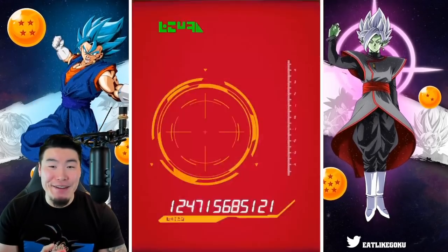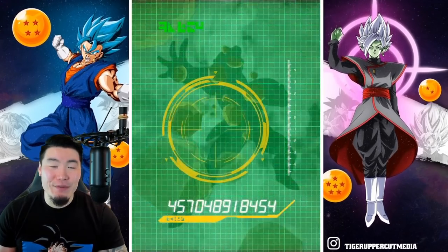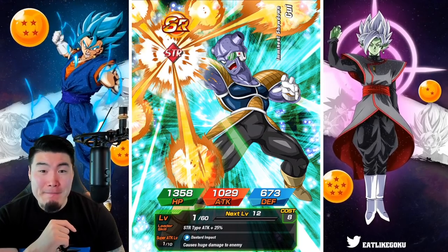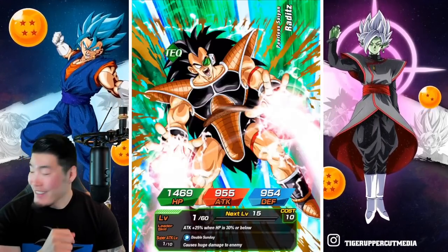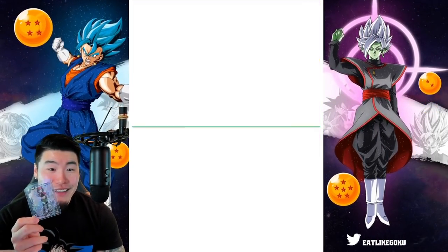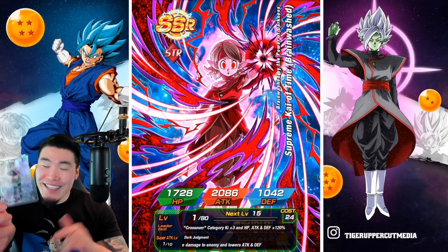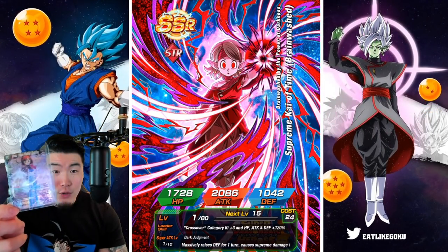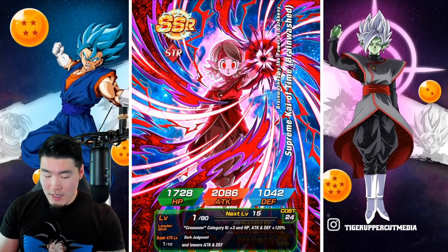Best animation in the game right now! Super Saiyan 3 Trunks — I'll take it. Wait, I really hope he's not rainbowed cause I have a feeling he might be. We'll see. Xeno Vegeta again, so we're getting some dupes already. I want Xeno Pan and I feel like we have a good chance of getting her. I recently pulled the Xeno Pan Secret Rare from the Dragon Ball Super Card Game.